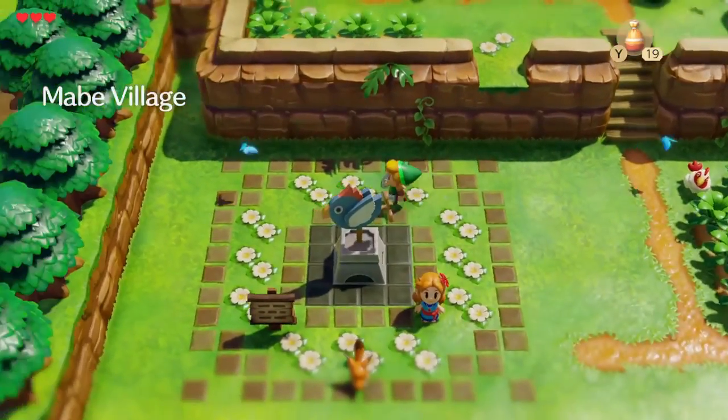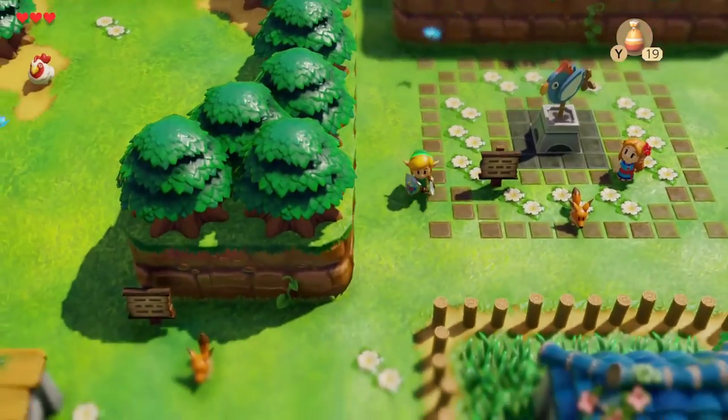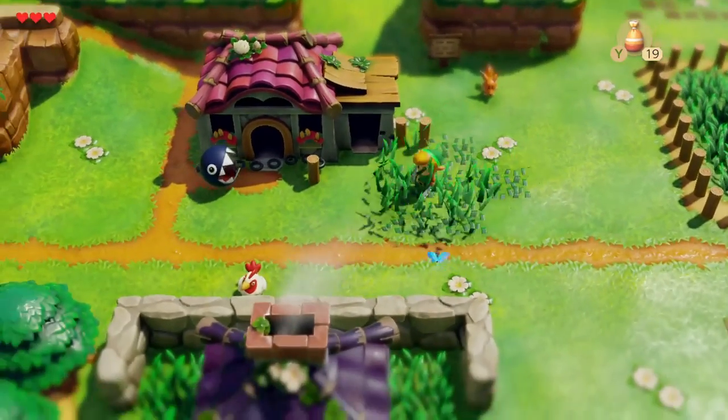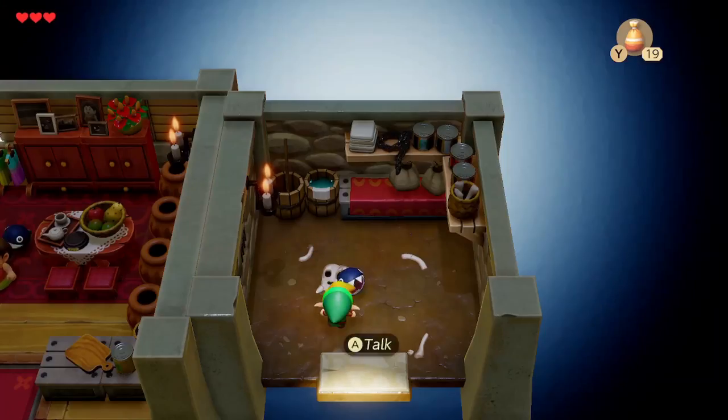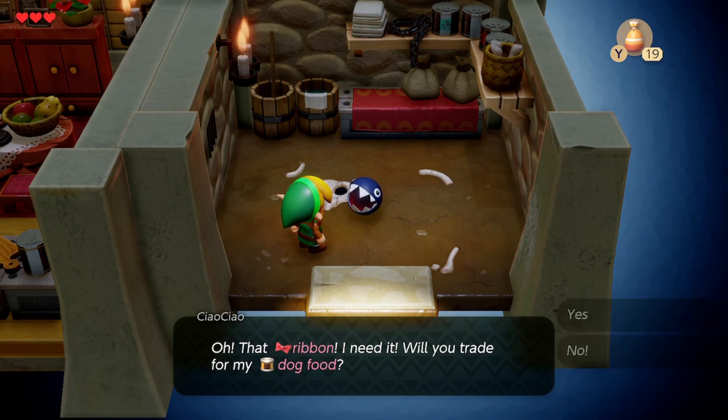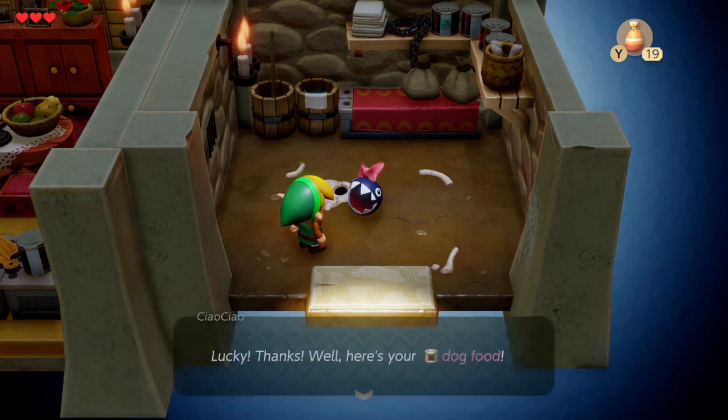We're going to leave the house and go do the next trade, which is just south and west in the village, into the smaller part of this house. We'll go in and talk to Chow Chow and trade the ribbon for some dog food.